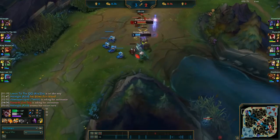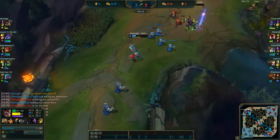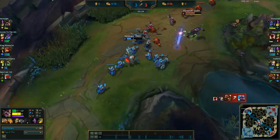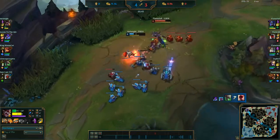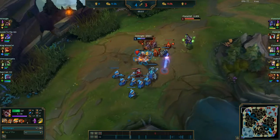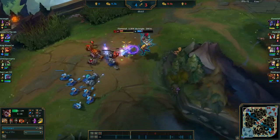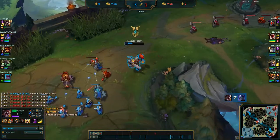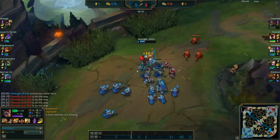Ornn is being nerfed as well. Similarly, he can just scale through the laning phase no problem and is way too good at dueling, which is not something any tank should be good at. His W's cooldown has been increased at early ranks; the damage has been increased early but reduced at later ranks; the shield duration has been increased across the board; and the brittle duration has been halved. So Ornn's W is just generally a weaker ability. His E base damage and scaling have been increased, but it no longer deals bonus damage when colliding with terrain, so Ornn has to be a lot more careful to hit the ability.